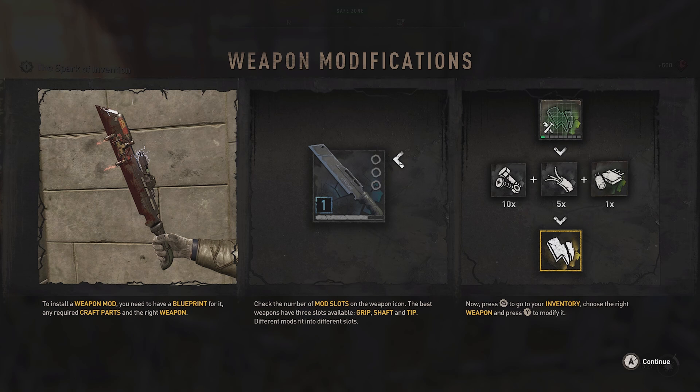Weapon modifications tutorial: To install a weapon mod you need to have a blueprint for it, any required craft parts, and the right weapon. Check the number of mod slots on the weapon icon. The best weapons have three slots available: grip, shaft, and tip.